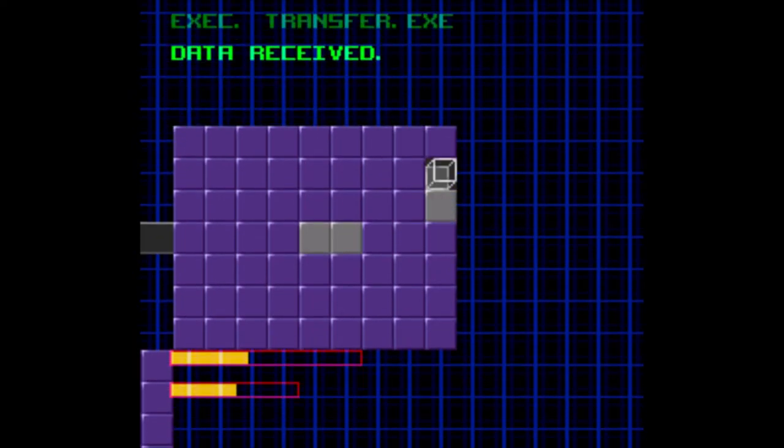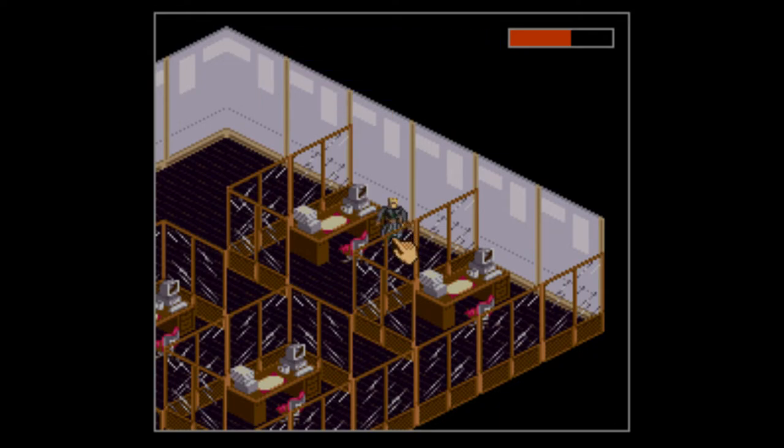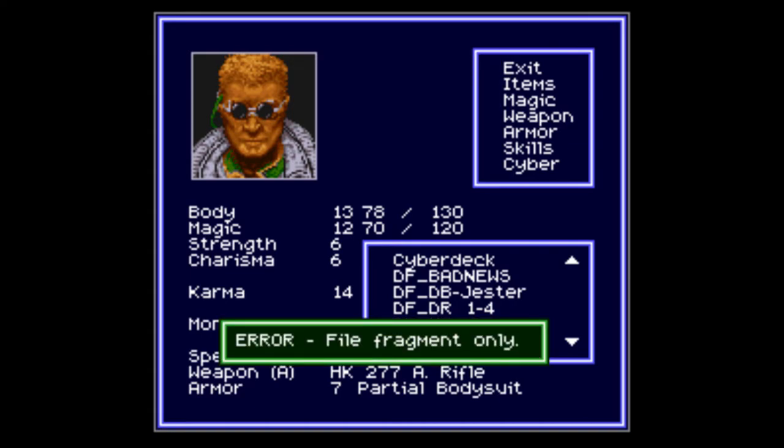There we go, all right! Trash can — discarded. Most of the stuff I grabbed was trash data. Drake account 3458-5467-8547-8000 million — and we got a data file as well. Let's take a look at the data file. I believe it's DR14 — "Error: file fragment only." So we need some more info — let's go to the next floor.